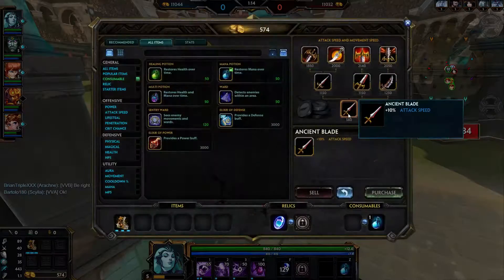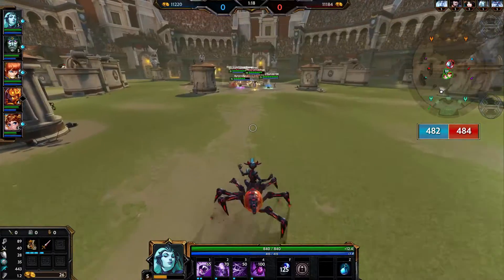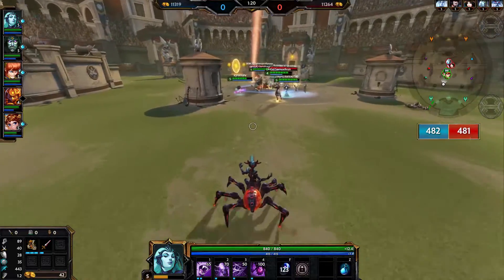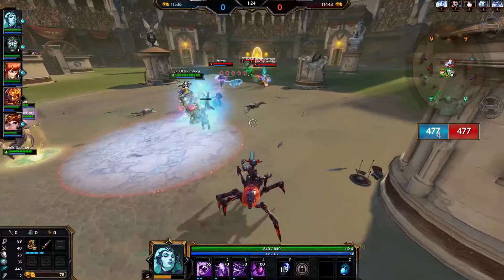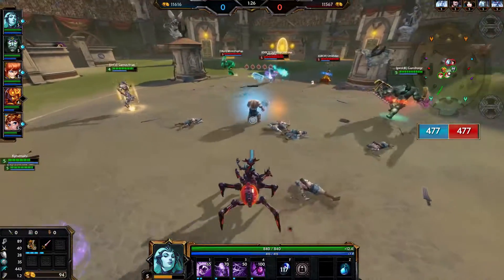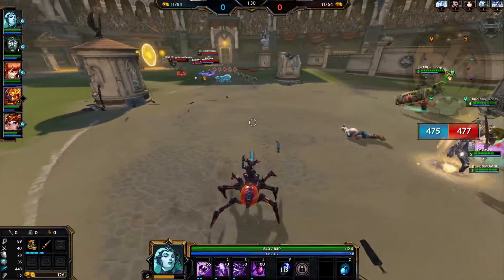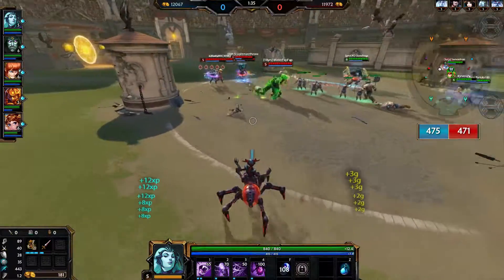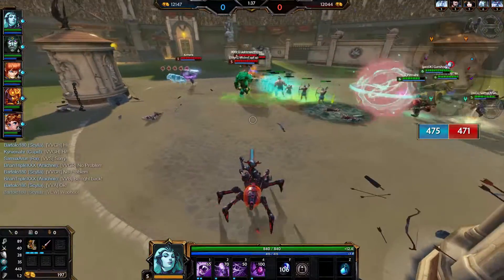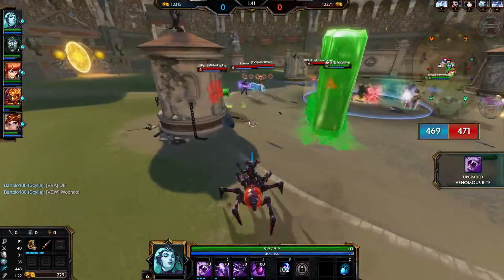I'll be going for the same build I go with on Arachne almost every single time — boots into Winged Blade. I like it so much because it provides you health, which is a very good stat, as well as attack speed, which is very good for Arachne, and movement speed, which is very important.